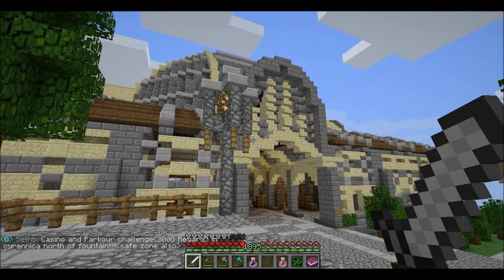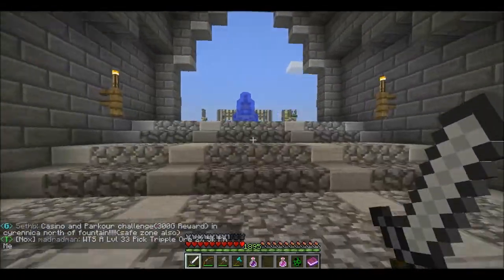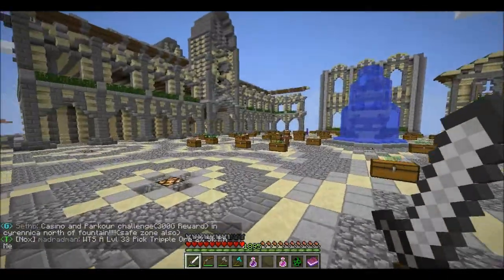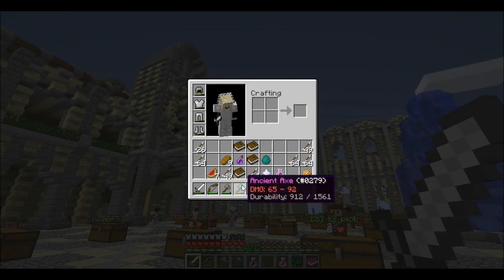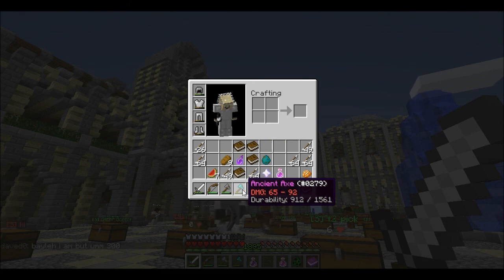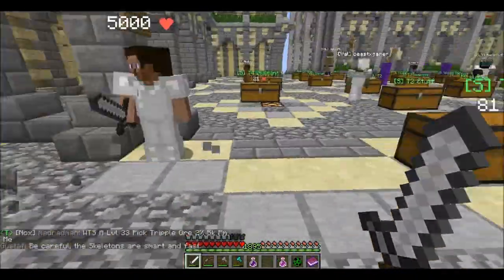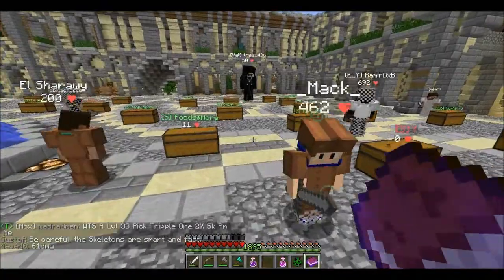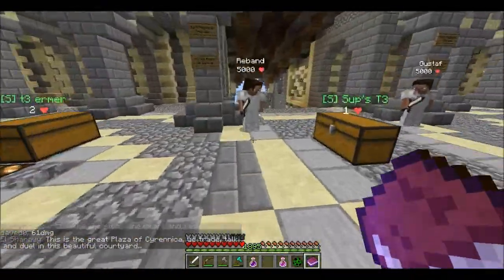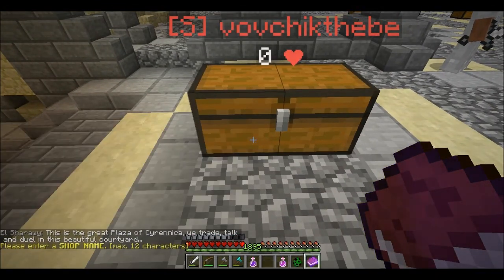Hello guys and welcome back to another episode of Dungeon Reams. We are back at Cyrenica and as many of you might have noticed, I have something special in my inventory — this axe right over here. Not that good damage though. It's just a tier 4 axe, 65 to 92 damage. I finally managed to kill a tier 4 and got a drop. So what we are going to do is set down a shop.